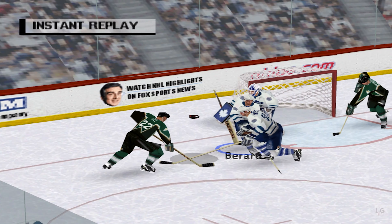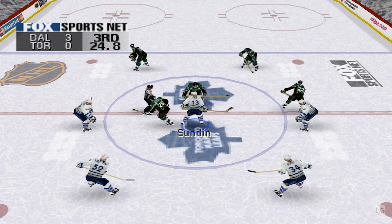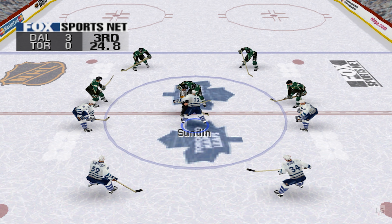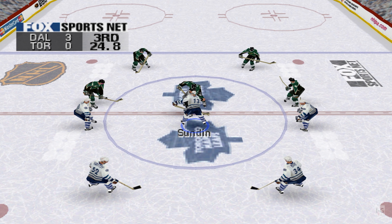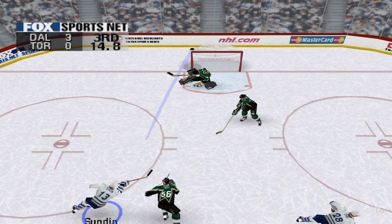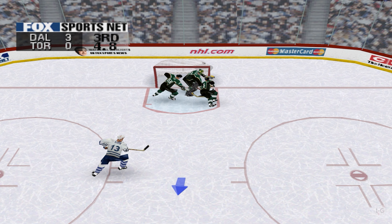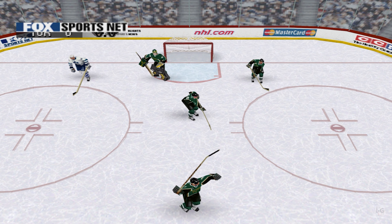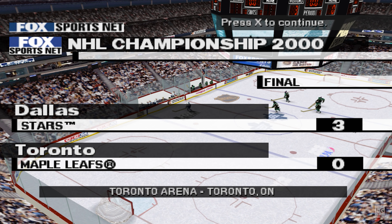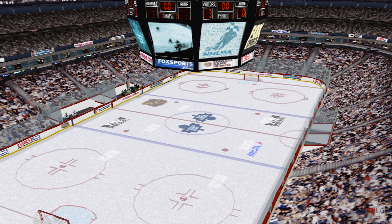Let's take another look at this one. Here's the faceoff. Dallas goal — scored by number 22, with the assist to number 56, Mike Madano. You can put this one in the books. And here is the Fox player of the game.